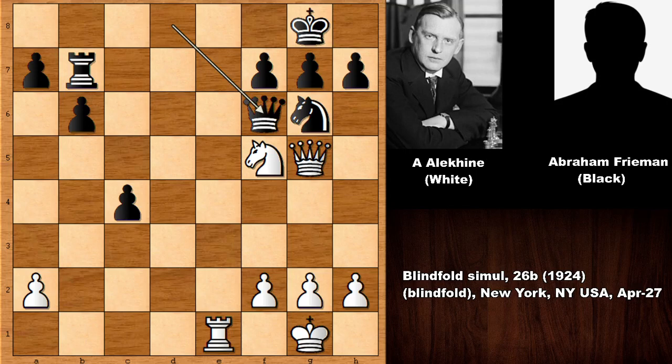What happens if capturing back with the queen and preserving the pawn structure? It is white to move. What would you do? First, rook check, blocking with the knight. Now can you see the move? Let me wait for three seconds — this is not so easy. If you want, you can also pause the video. Consider this as a daily chess puzzle.